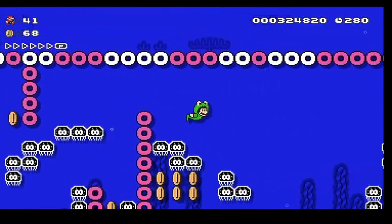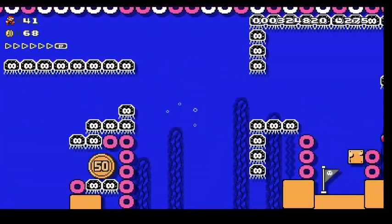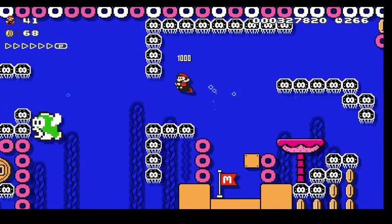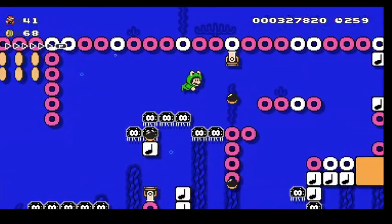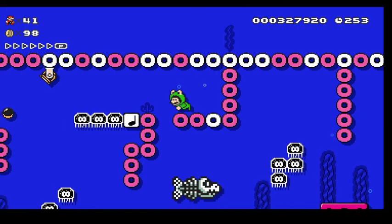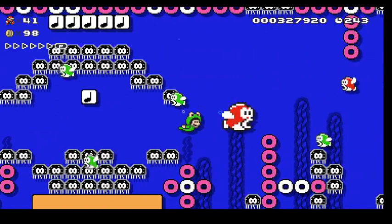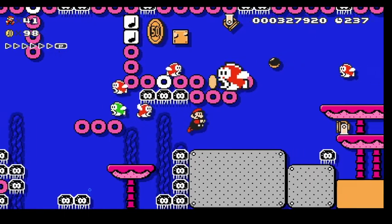Here we are — first underwater level of my world. You get a frog suit, and frog suits are totally awesome — probably one of my favorite power-ups in the whole game. When you're underwater, the frog suit is badass. When you're on land it's not as cool — it's kind of harder to control. But frog suit underwater just makes underwater levels perfect. I would play underwater levels all day long if I had a frog suit.